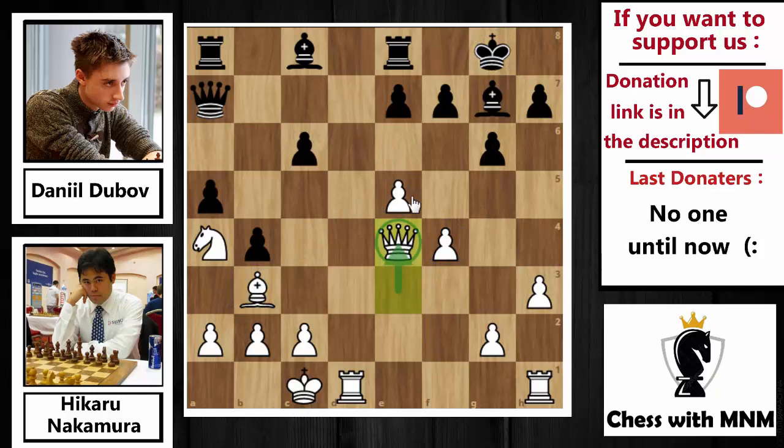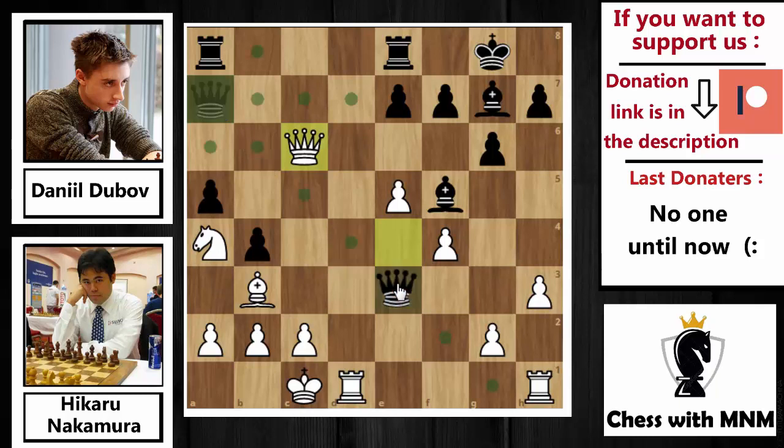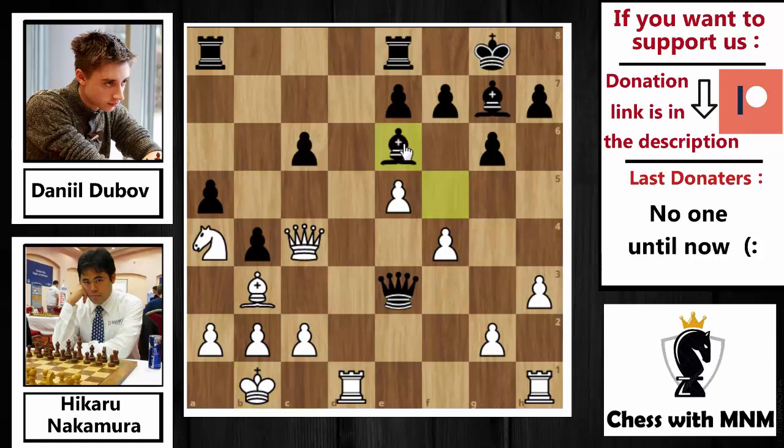Nakamura plays Qe4, attacking the c6 pawn, with the idea of Qc4 threatening the f7 pawn — so he is not interested in exchanging queens. Now after Qe4 and Bf5 attacking the queen, Nakamura plays Qc4. If you capture the c6 pawn, then Qe3 check comes and Black grabs the f4 pawn next move. After Bf5, Nakamura plays Qc4 attacking f7, then Qe3 check, and after Kb1, Be6 attacks the queen again.